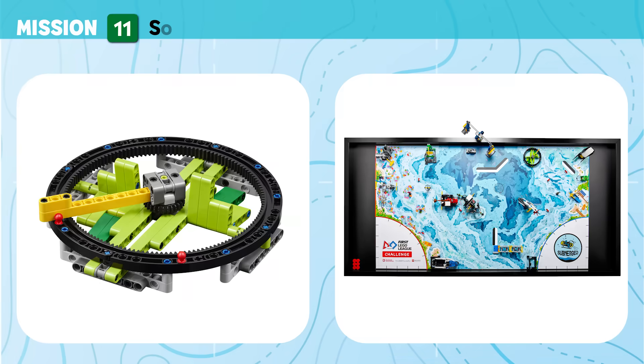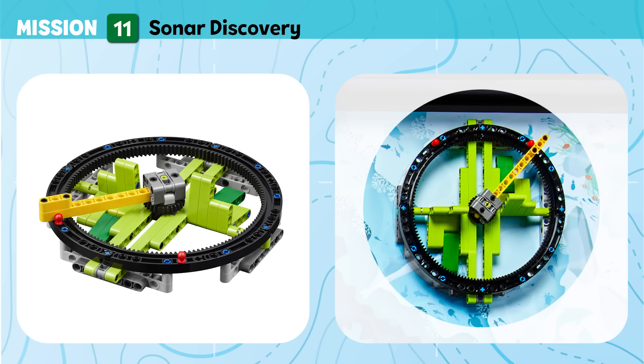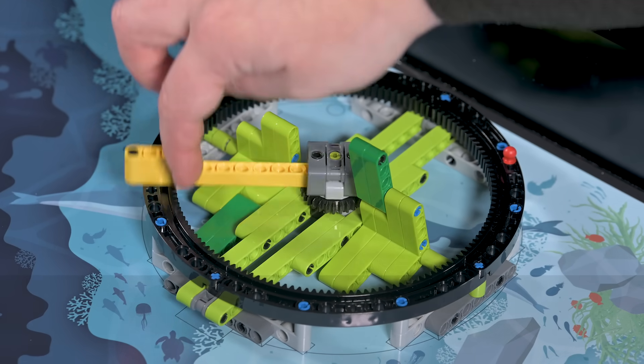Mission 11: Sonar Discovery. Use the ship's sonar technology to scan the surroundings for nearby objects or animals. Score if one whale is revealed. Bonus: score if both whales are revealed.